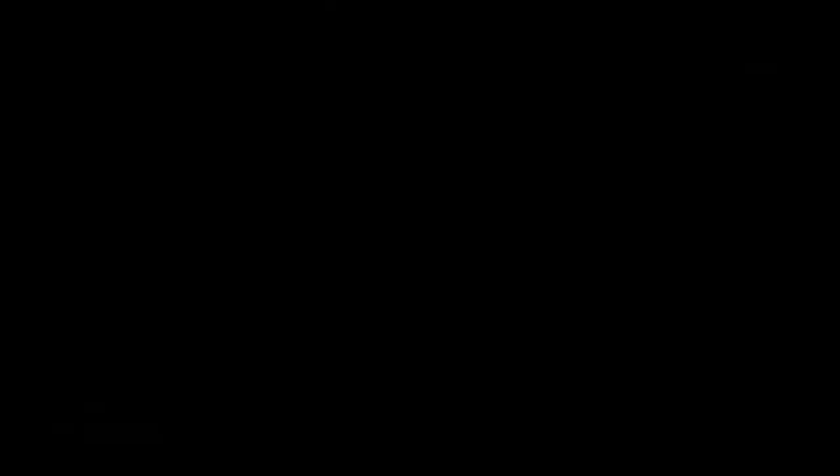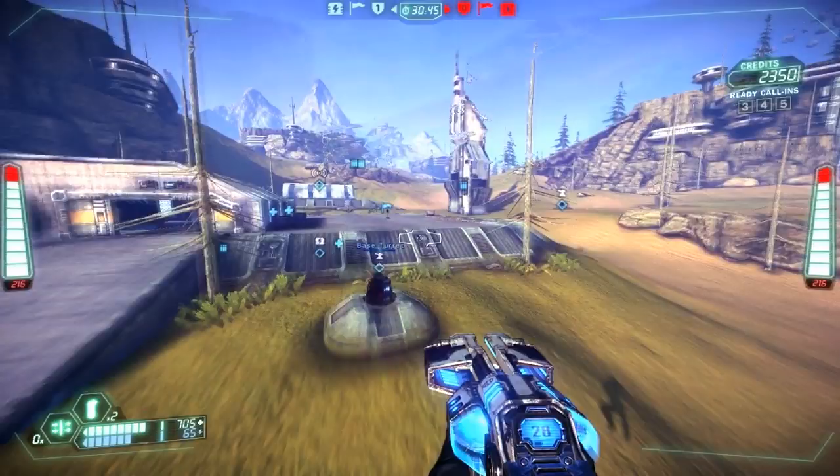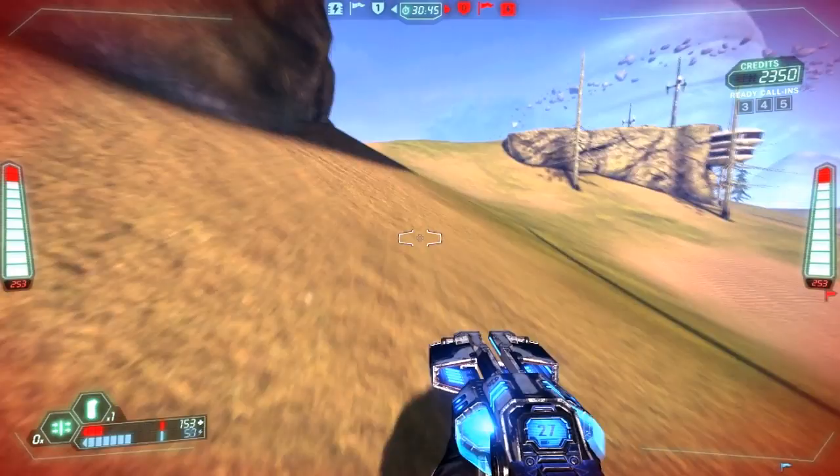Now for the high-to-low of Diamond Sword side, this is the rock bounce route. It basically does a normal high-to-low, but you take it a bit wider and hit the rock behind the Blood Eagle base, and then once you grab the flag you basically just take it through midfield and it caps in about 10 seconds.